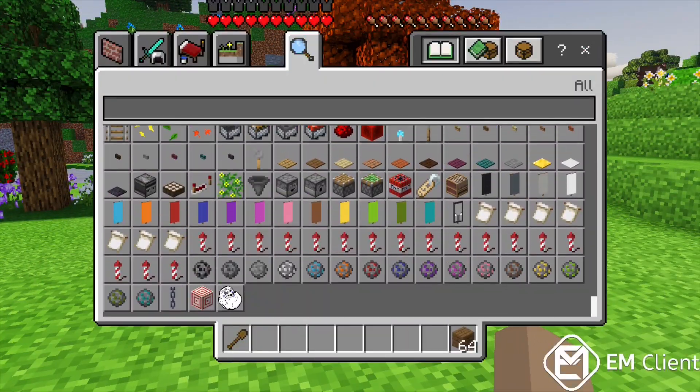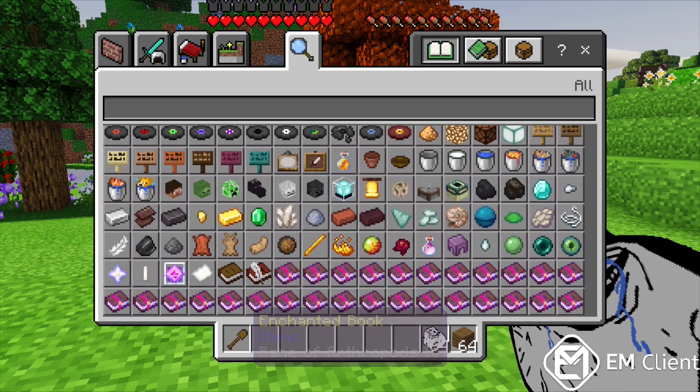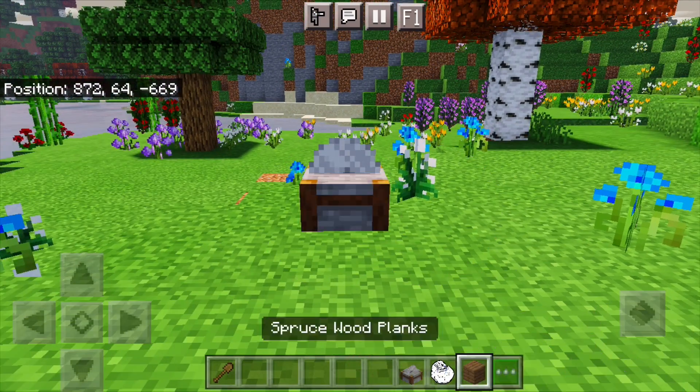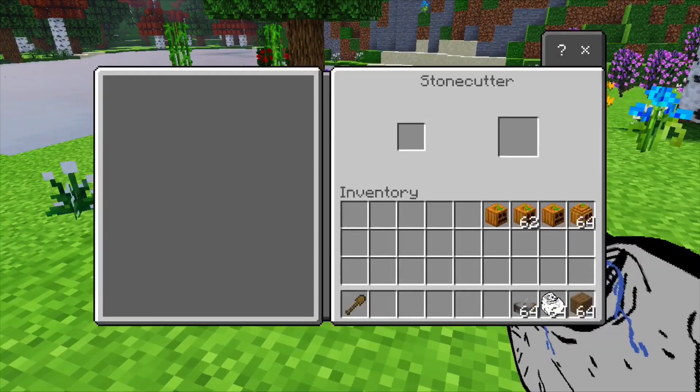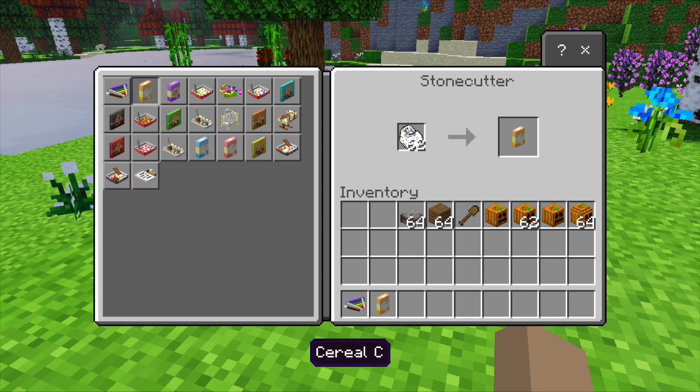You're going to scroll down if you're in creative and search for the item pack. This is consistent in the Mochio add-on and the Ellie add-on, so I hope you guys are familiar with that. You're going to get a stone cutter and put the item in there. Of course, remember to have experimental gameplay on — if you don't have it on, it's not going to work.